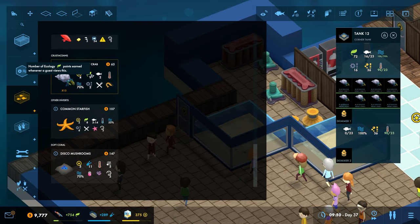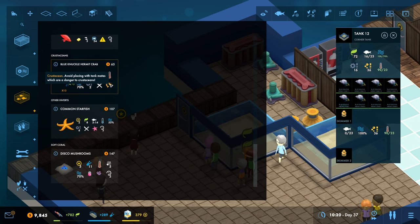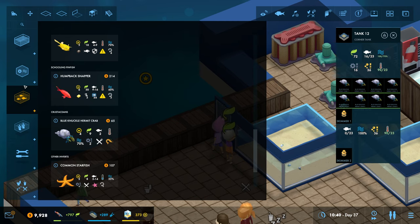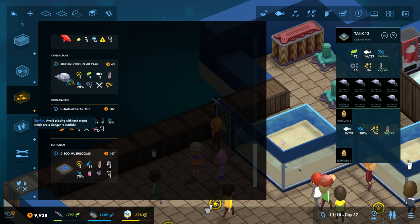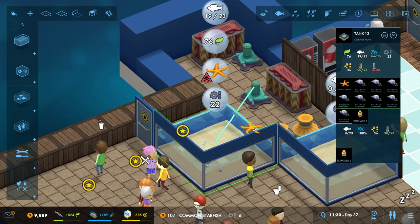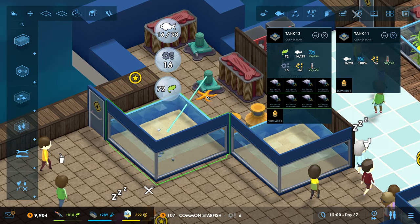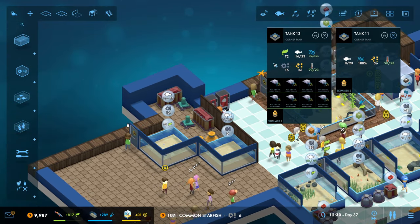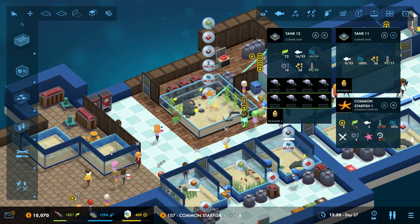So they've got requirements - anything else? It says avoid placing tank mates which are a danger to crustaceans. Can we get away with putting these in here? Just starfish. Oh no, that's a bad combination - water temperature is too high. Oh dear. I can't put these anywhere else. Way too high.